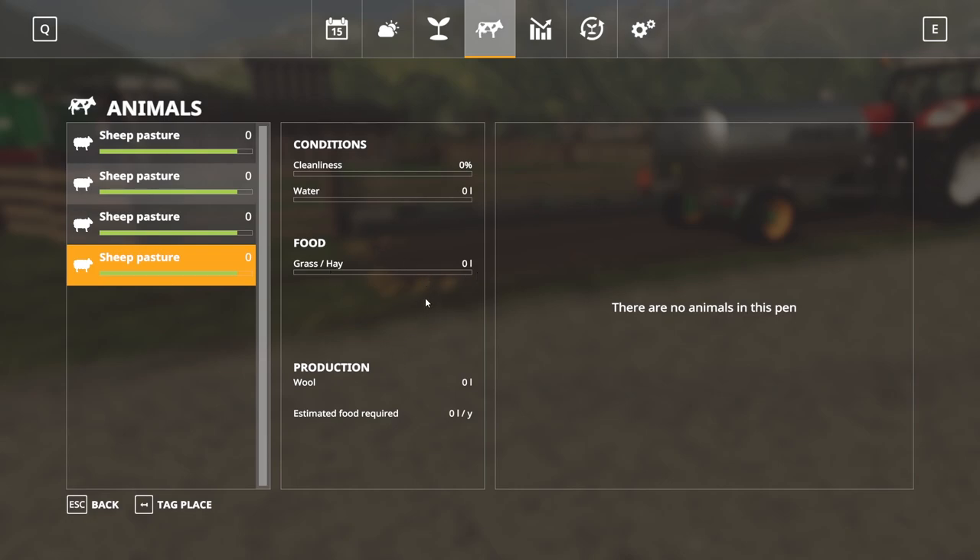Just like every other animal in seasons — except chickens, which are a little bit of an exception — they'll only hold enough feed for two days, so you have to constantly be feeding and taking care of them. If there is grass in the pen, animals will graze off of it. They will eat what's in the trough first, and then graze second. Health will increase over time as the needs of the animals are met, and will decrease a lot faster if you don't meet their needs.